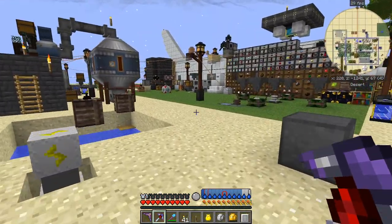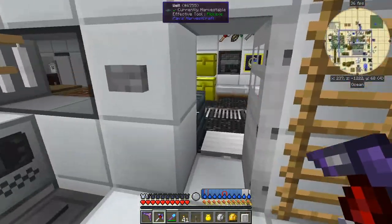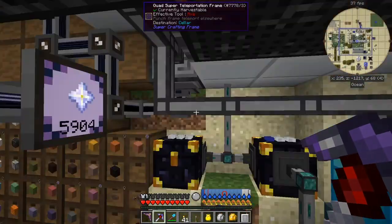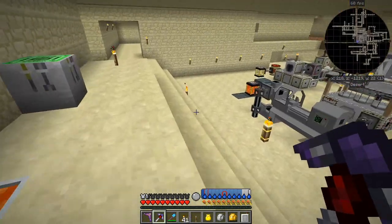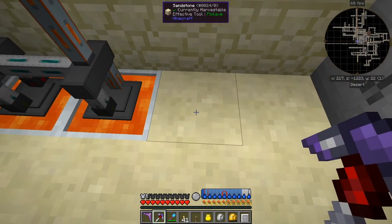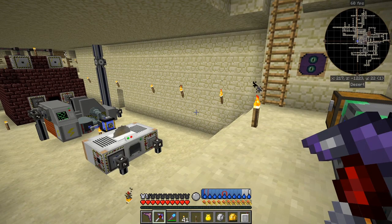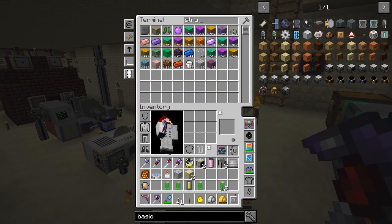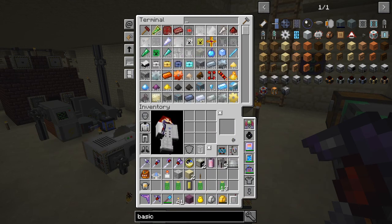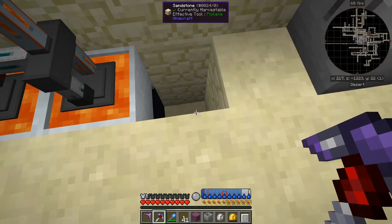Lava generation — what you can do instead of using a bee-type from the End is use advanced machine structures. Let's go down here because this is where I'm doing my lava generation at the moment, with crucibles being fed in. Let's just make another hole down here. What we're supposed to be able to do is use an advanced machine structure — let's just get one of those out of stock. And we want a crucible. Let's see if this makes a difference.